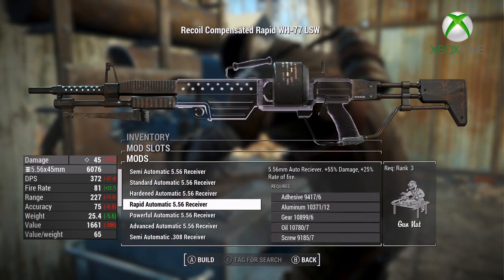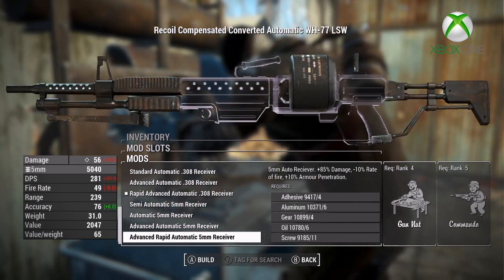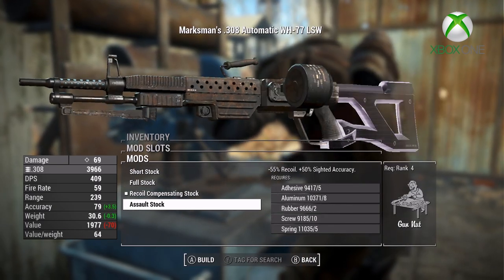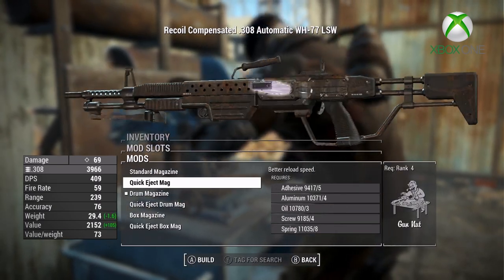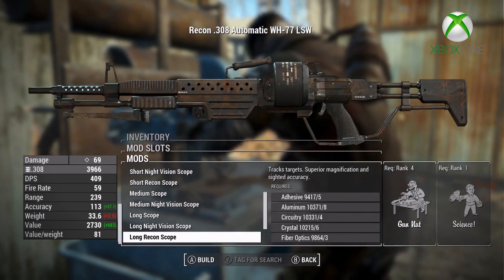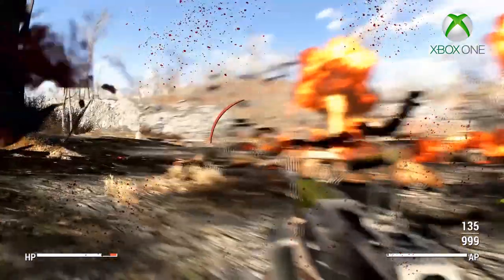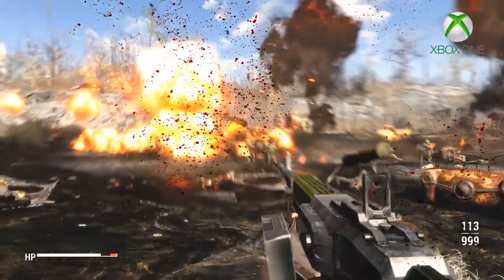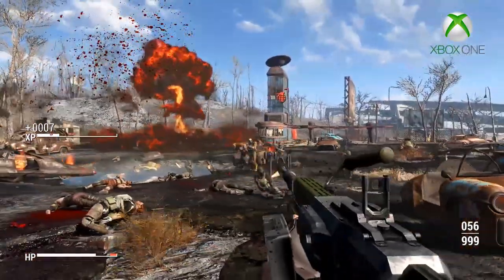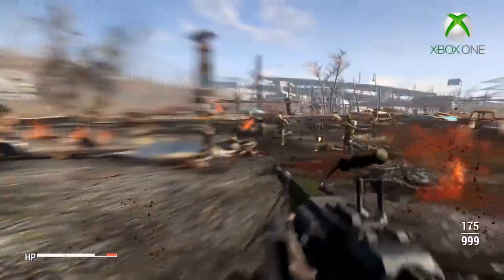This weapon has a ton of customization options: 5 barrels, 4 stocks, 6 magazines, 5 materials, 13 sights, 3 muzzles, 4 types of ammo, 14 receivers, and 3 bipod attachments on 3 of the barrel types. It also has different color skins to choose from. You can find it on Raiders, Gunners, Super Mutants, in loot chests, and on vendors, as it has been added to all the respective level lists. This weapon just screams power and should be a sought-after addition to any sociopath's arsenal in Fallout 4. I rate this mod the face people make when they realize someone just whipped their d**k out on the elevator.